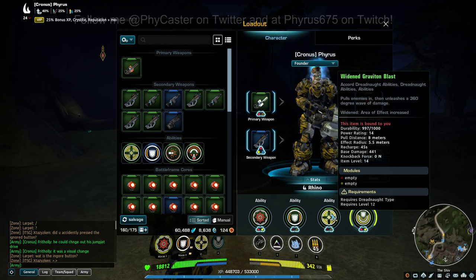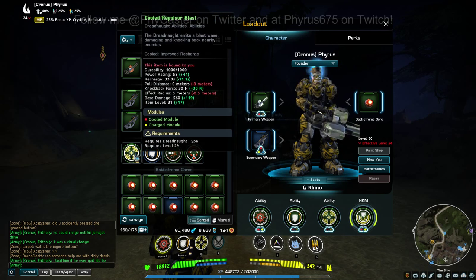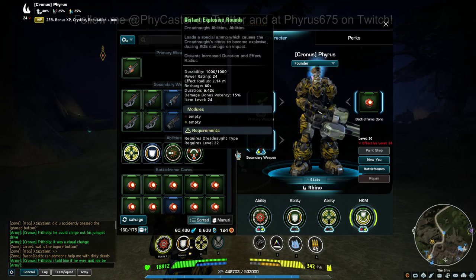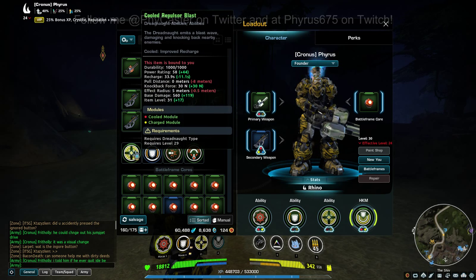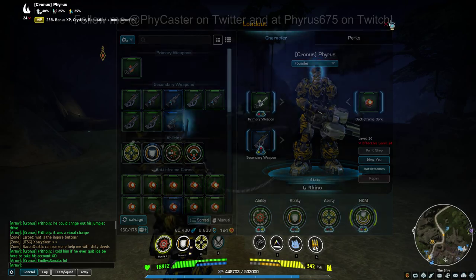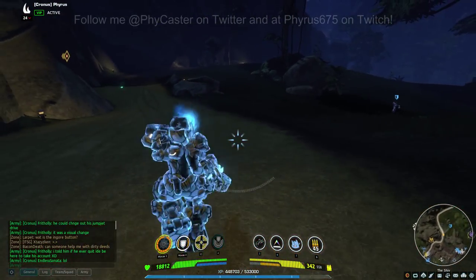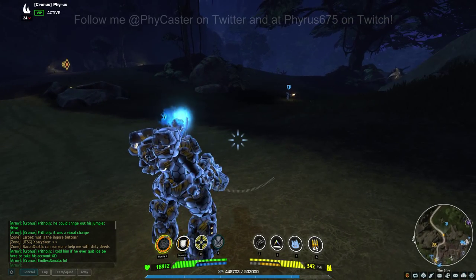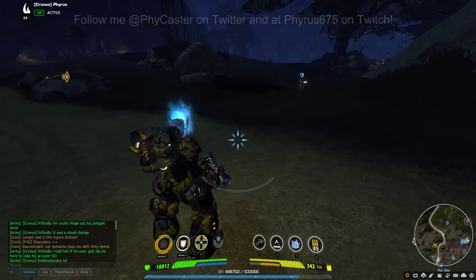The second special ability is called the Graviton Blast. If you're familiar with the Rhino, you've got Sundering Wave and Repulsor Blast — it kind of works that way, except it's the opposite of a Repulsor Blast. The Repulsor Blast starts with a central core and explodes outward, but the Graviton Blast does the opposite.